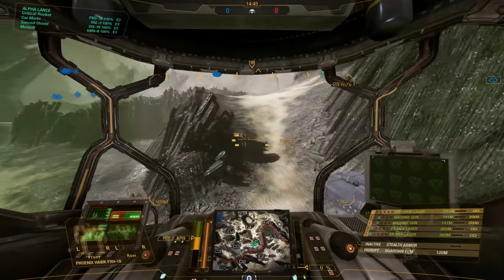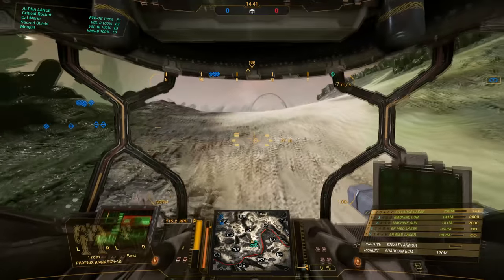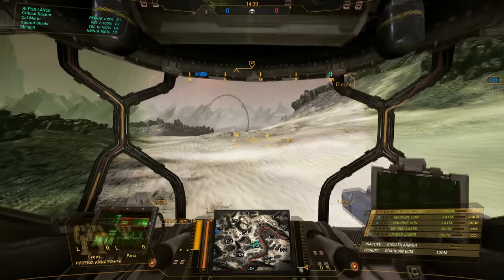The Phoenix Hawk 4L is a rather nice build: two ER medium lasers, one in each arm, with a single ER large and a couple of machine guns for close-in combat.